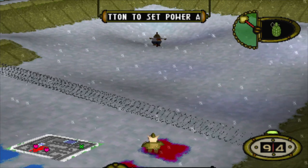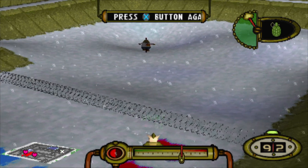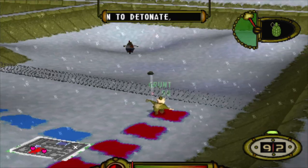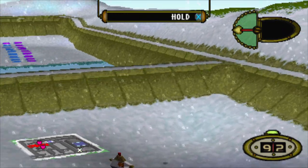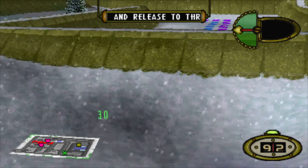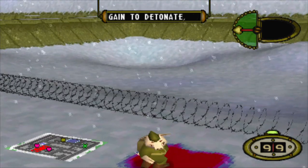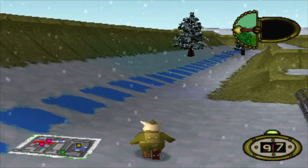You can press the X button again to detonate the grenade! Remember, more power equals more distance! So what are you waiting for, then? Good work! Now follow the blue path around to the water range for a bit of secret training. Go on! Quick march!